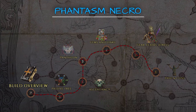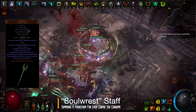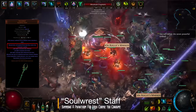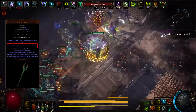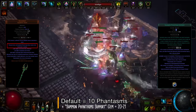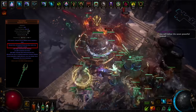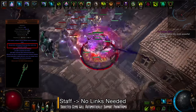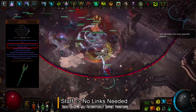Let's start with the build overview. The build revolves around the very common and cheap unique item, the Solrest Staff, which triggers level 20 Summon Phantasm skill when you consume a corpse. Phantasms are ghostly minion spellcasters which fire a projectile that deals physical damage and pierces all targets. By default the staff can summon up to 10 phantasms, but by socketing a Summon Phantasm support gem in it you can increase this cap up to 20 or 21. Support gems socketed in this staff will affect all 21 phantasms without having to actually link them.